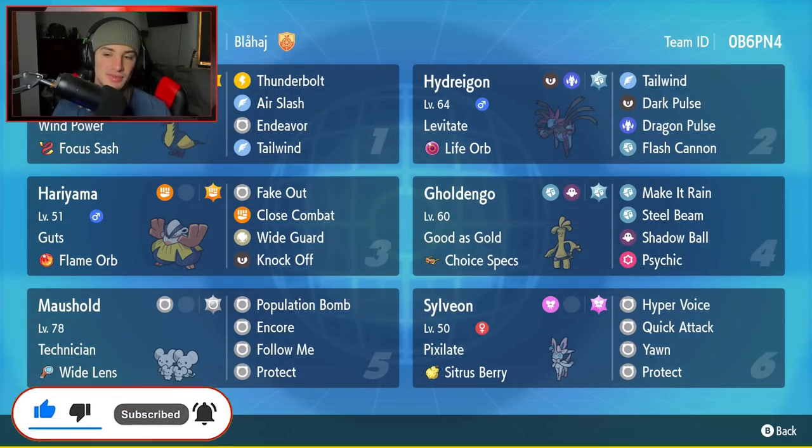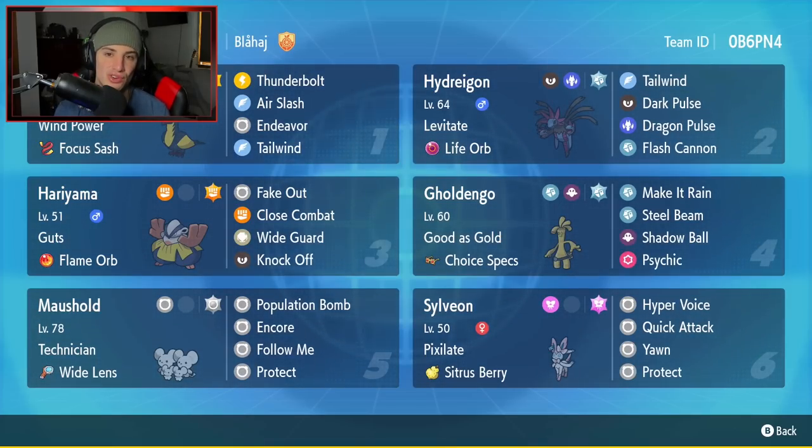We're using Hariyama and Kilowattrel in today's video paired up with a bunch of meta Pokemon to bring you guys a very strong master tier team. Starting off in the top left corner we have Kilowattrel - a gen 9 regional bird, flying and electric type with Wind Power as its ability, Focus Sash as item, running Thunderbolt, Air Slash, Endeavor, and Tailwind for complete speed control. Second Pokemon is our heavy hitter Hydreigon with Levitate and Life Orb, running Tailwind, Dark Pulse, Dragon Pulse, and Flash Cannon.